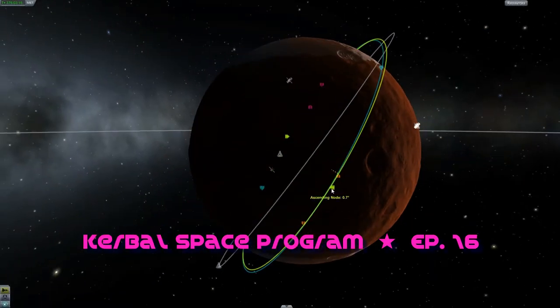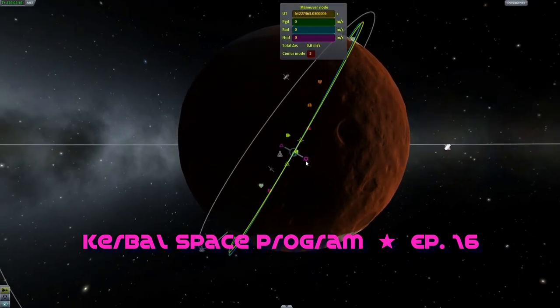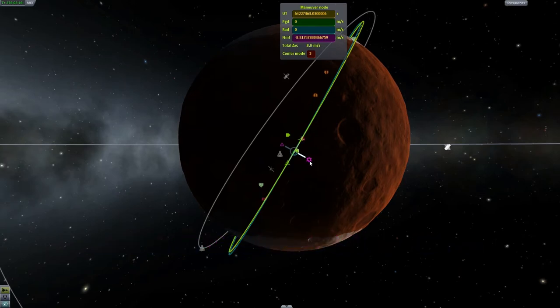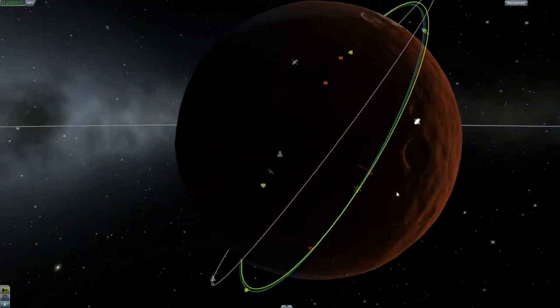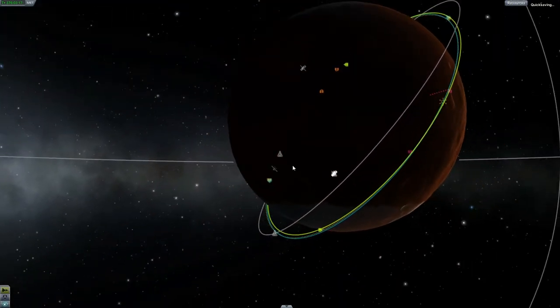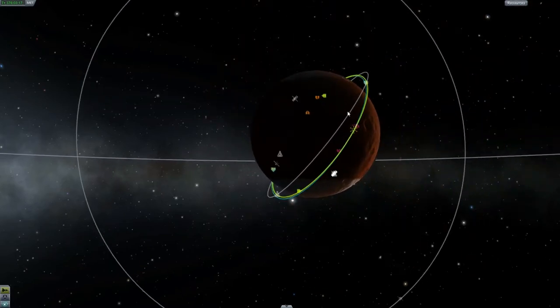And there's our ascending node, so about there is where we want to plan another inclination correction. And then when they flip is where it should be. Alright, close enough. I don't know why I quicksave after making a maneuver node, because they don't save.